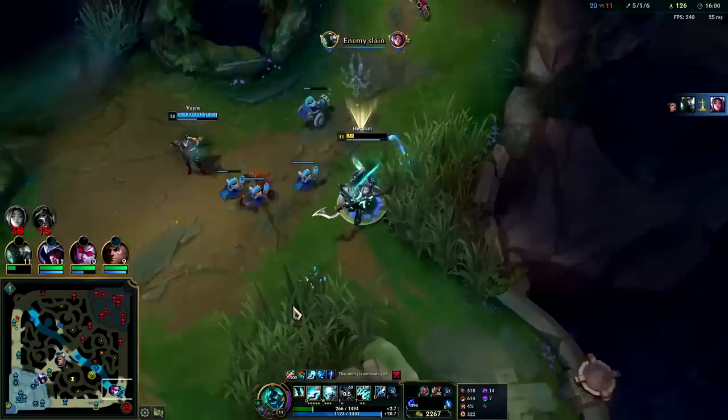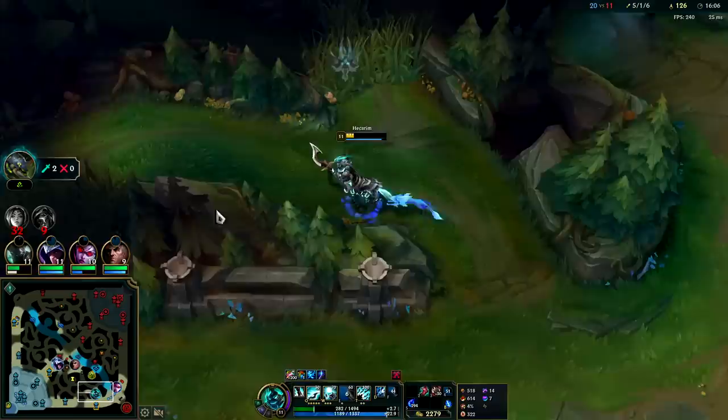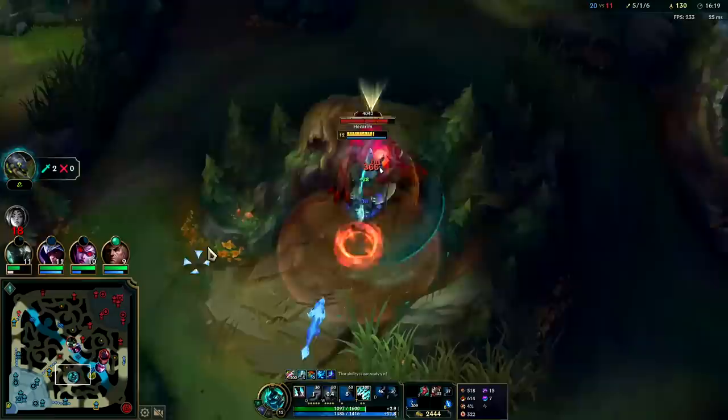Just trying to heal up a little bit — gotta heal off of something here. Vayne didn't seem too happy for me to be near her minions. Smiting while W is active to maximize healing — super low HP. And look at that, back to full health.